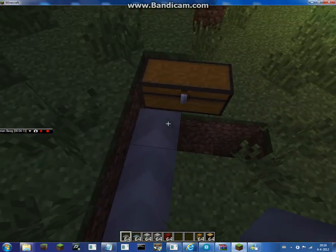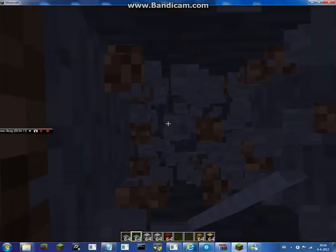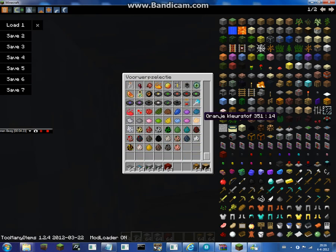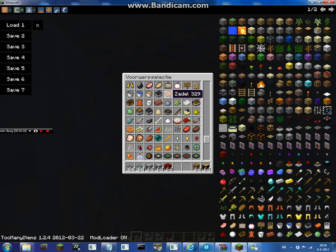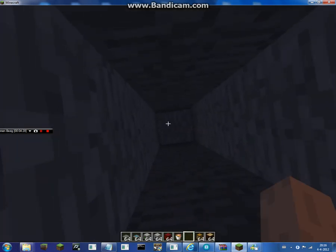The only thing you need to do now is make a lava hole here — getting some lava here. Oh crap, I can't find it. Okay, now I have lava.